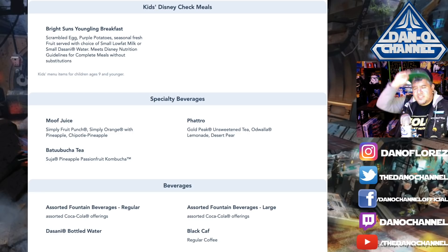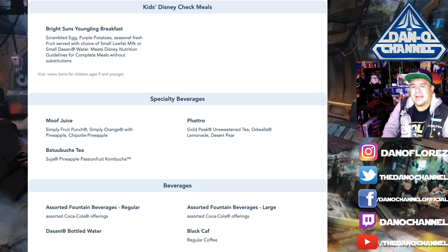For kids, they have Disney Check meals — health-friendly options. It's scrambled egg, purple potatoes, and seasonal fresh fruit served with low-fat milk or water. It meets Disney's nutritional guidelines for complete meals without substitutions, so it's kind of snacky — maybe the scrambled egg not so much.